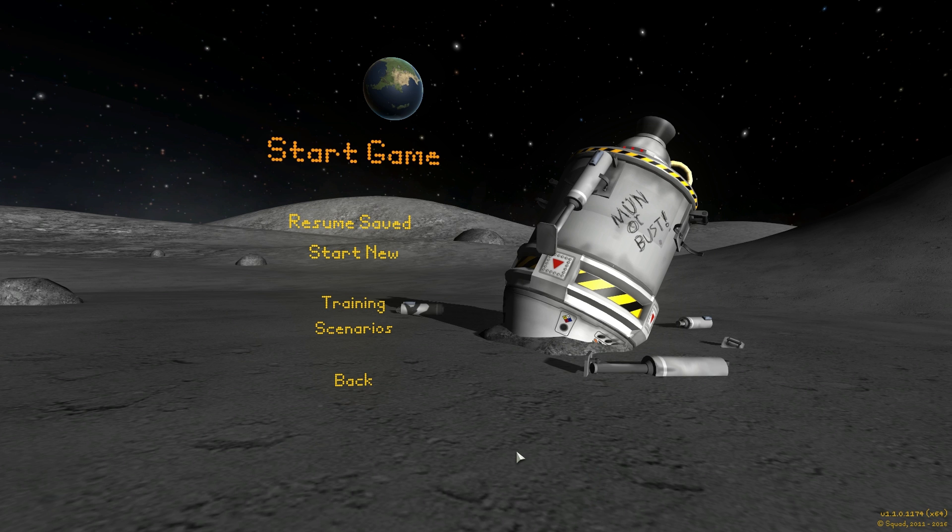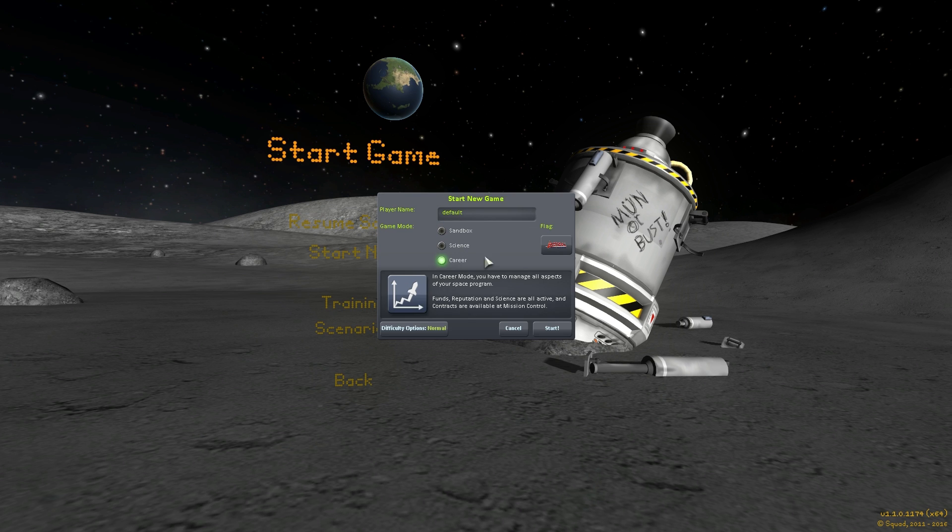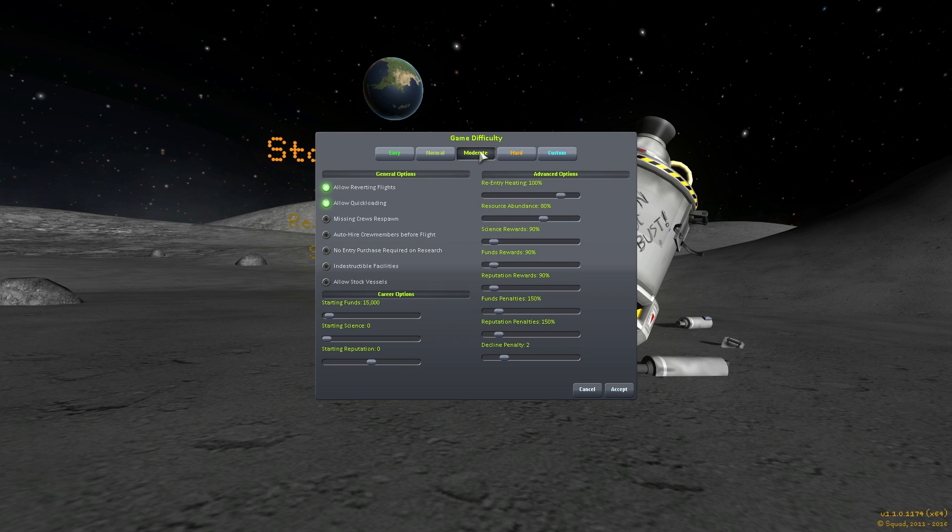What we're going to be doing first of all is starting off a new career. We're going to stick with moderate mode here, use the defaults, select a flag — whichever you want — and start your game.